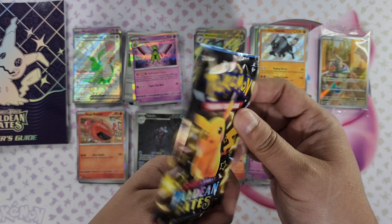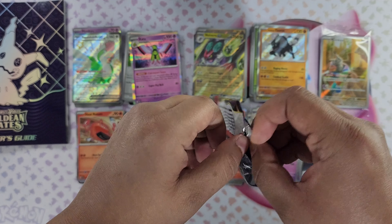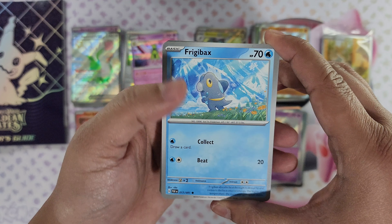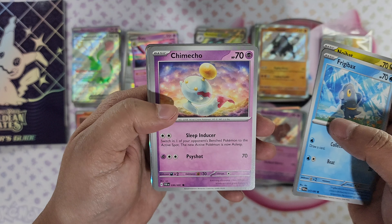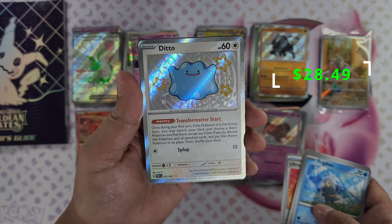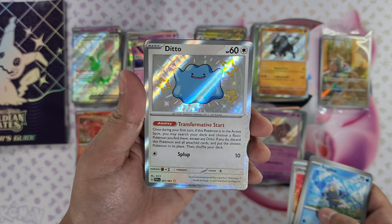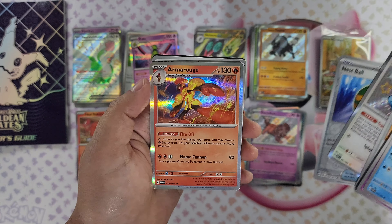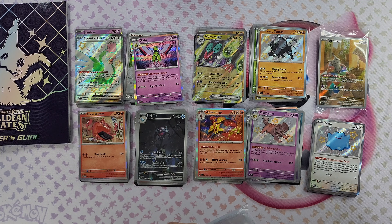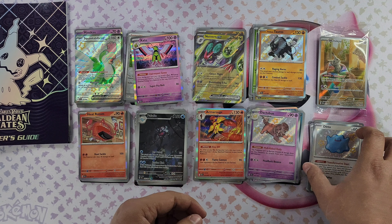Final pack — what will we pull? Freaky Backs, Didun, Noibat, Chimecho, Maushold, Ultra Ball, Ditto — so we got another shiny Pokemon! Not bad. That's one, two, three, four shiny Pokemon in nine booster packs. Very cool. Nidospawn reverse foil and another Armarouge foil. Hey, we went shiny hunting and came out with four shiny Pokemon — that's not bad. I think I came around when I was playing Scarlet and Violet — it's easier to catch shiny Pokemon in that game.